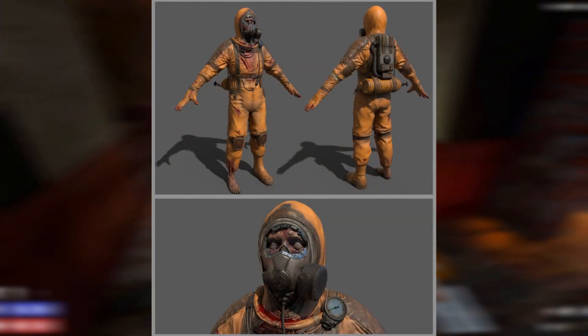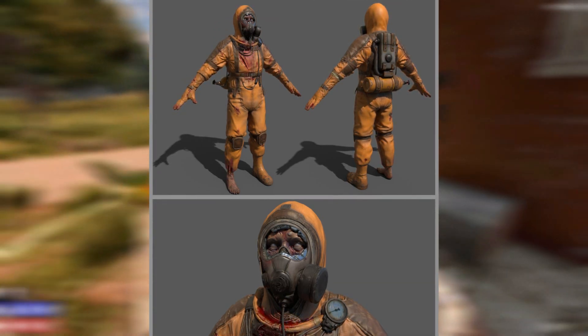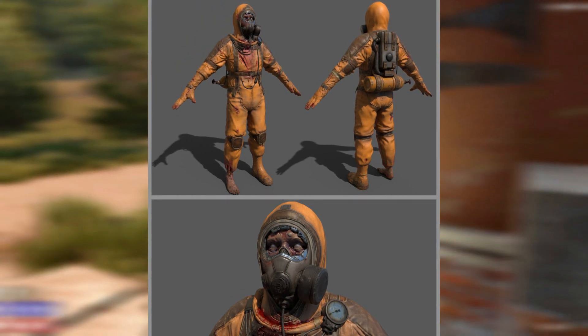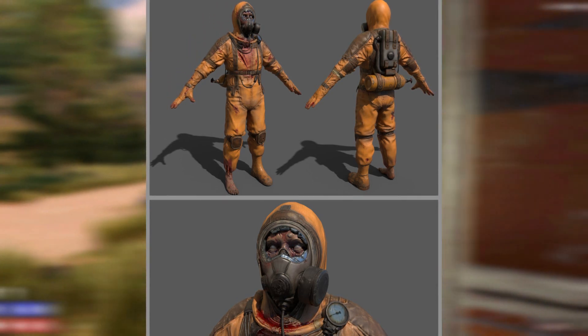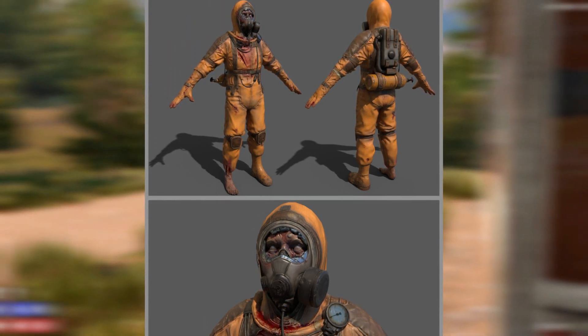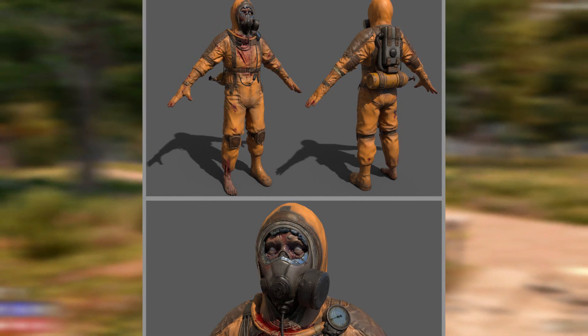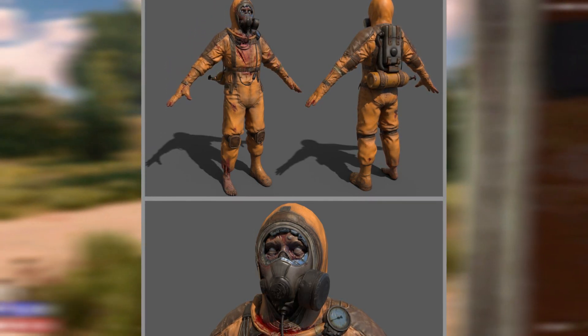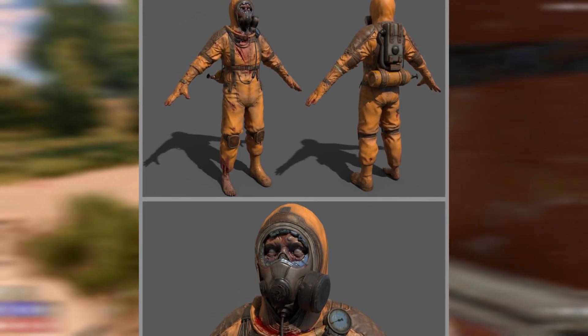The hazmat zombie also gets a brand new skin in Alpha 20, and it's easy to see why this guy got infected — though it's a bit harder to determine whether it was the broken face shield or his missing boot that caused this poor guy to go from working stiff to walking stiff. I personally am loving this redesign, as it adds that remnant of humanity that I think was missing from the current version, allowing for a split second of empathy before you separate this guy's head from the rest of his body.